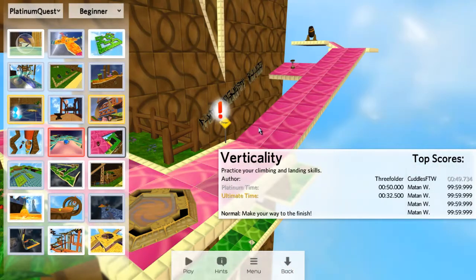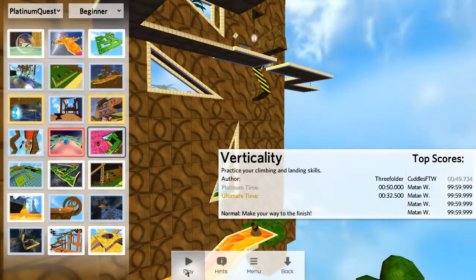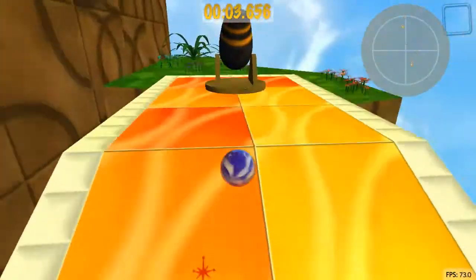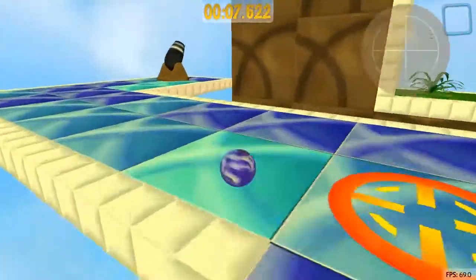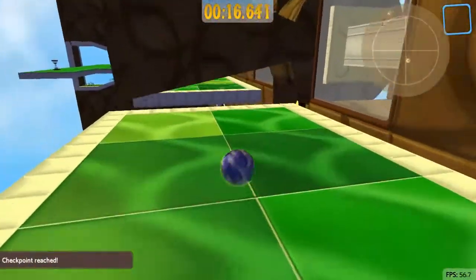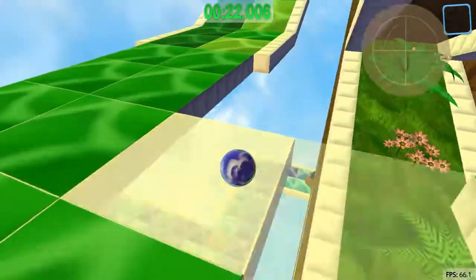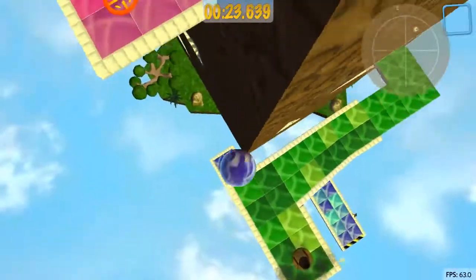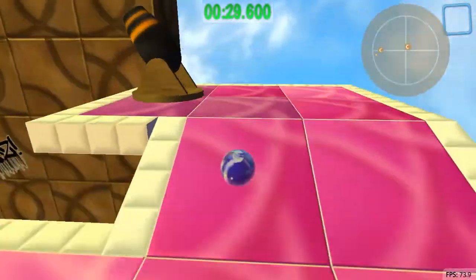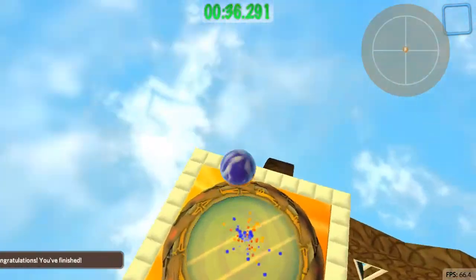Verticality — this is another level that basically combines the whole disappearing platforms gimmick with cannons and moving projectiles. And the whole time you're trying to go upwards. Oh, don't hit me — that was really close. I'm going for it — ooh, the clutch! Oh, you see those swift shots — I didn't even look, I just shot up.